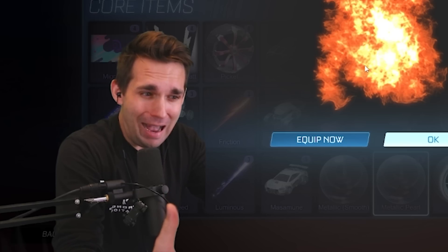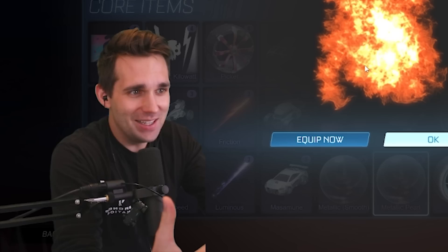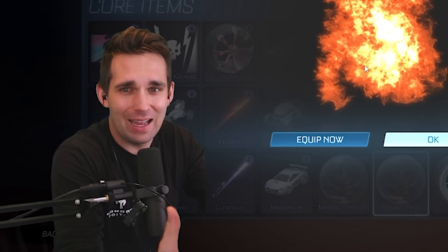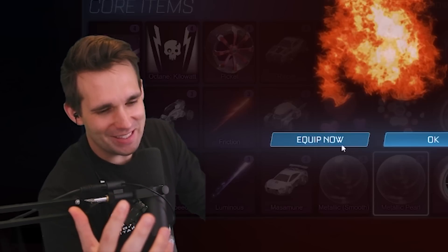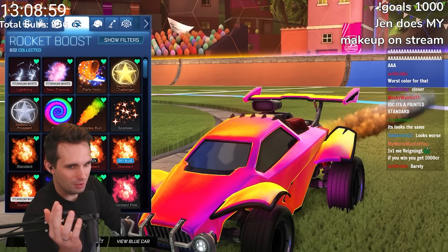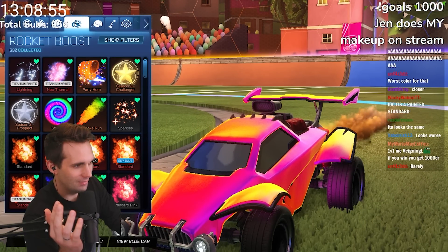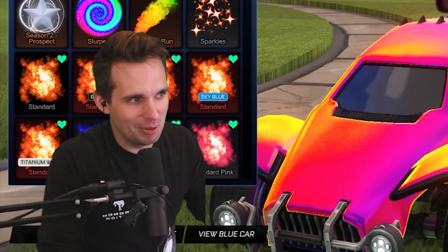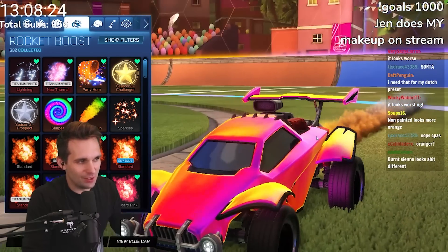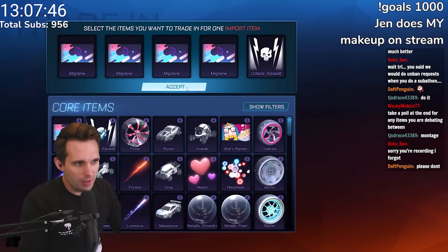Orange — oh, I have mixed feelings. It's a painted Standard, but it's orange. Let's at least equip it and see if it looks different. Here's orange Standard — it looks different. I don't know if this is better than the Black Flamethrower. Non-painted looks more orange, this looks more burnt sienna. Wow — we still have 103 of these to trade up.